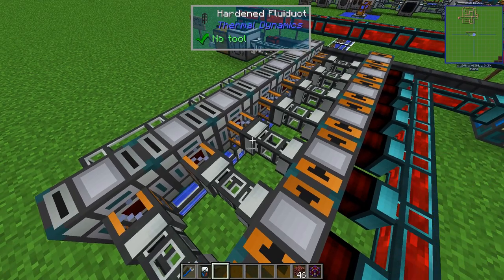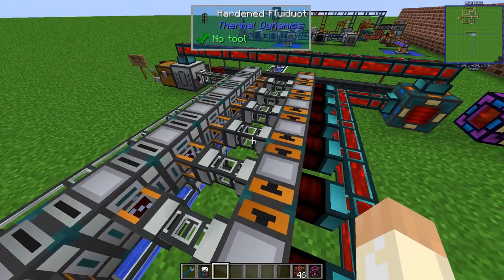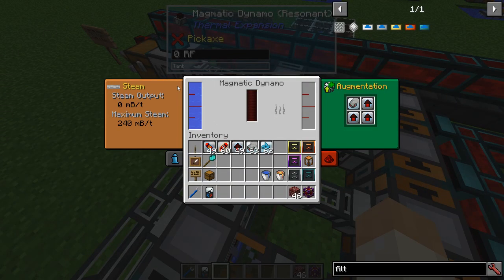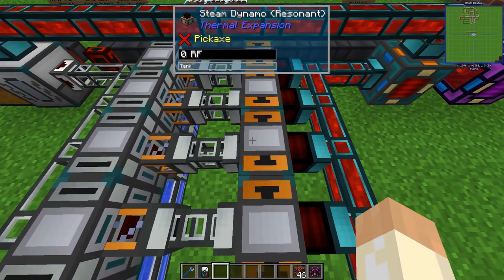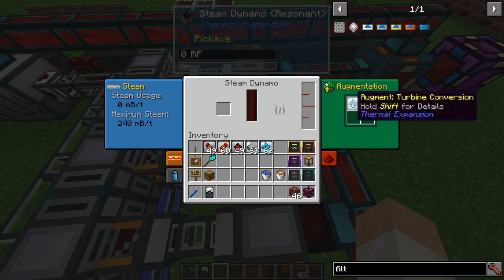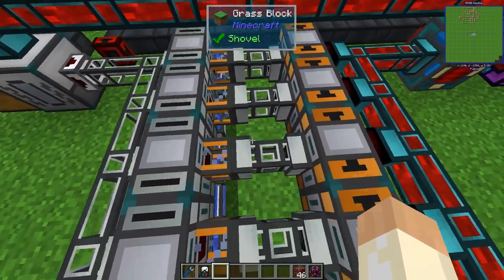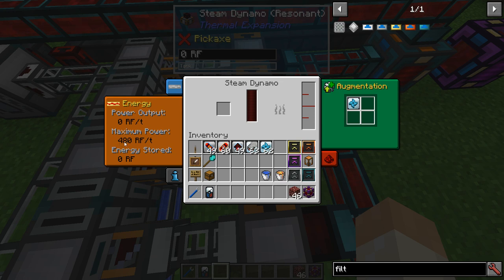As you can see I'm not mixing the steam pipes — if you just place them down they will split in one direction and then split again, and there will be lots of splits. You don't really need that because each magmatic dynamo can produce at maximum 240 millibuckets per tick of steam, and the resonant steam dynamo upgraded with turbine conversion can use at most 240 millibuckets per tick — so one produces exactly as much as the other can use.